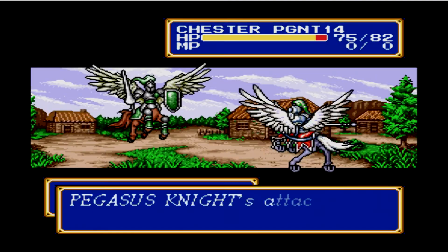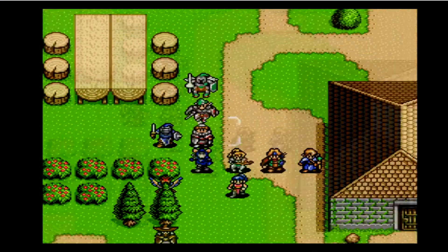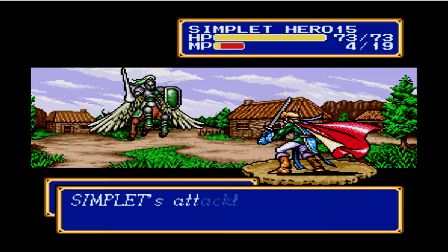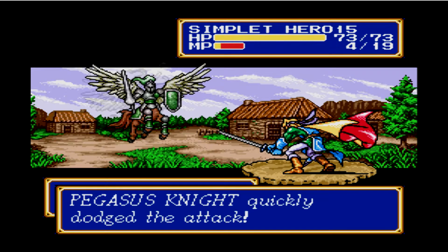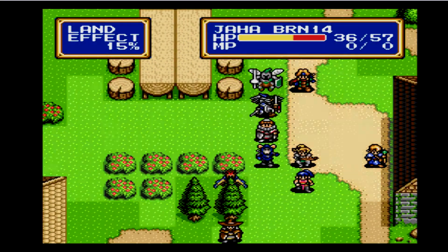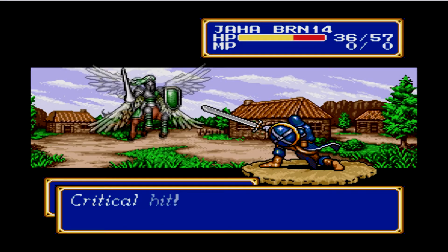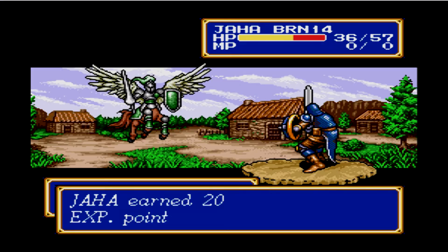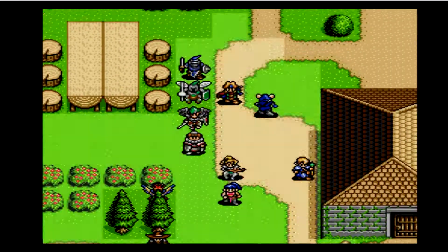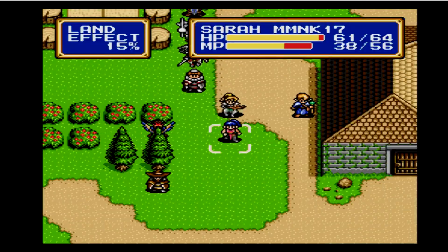The fellow Pegasus Knight dodged him — oh well. They do have quite a high amount of agility. I don't know why I'm attacking with Simplit; I'm glad he dodged that because Simplit does not need more experience. Critical for the same amount that May does in a single normal hit — you're kind of not that powerful.